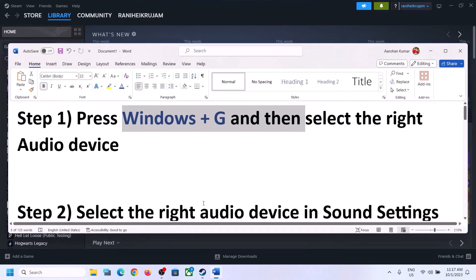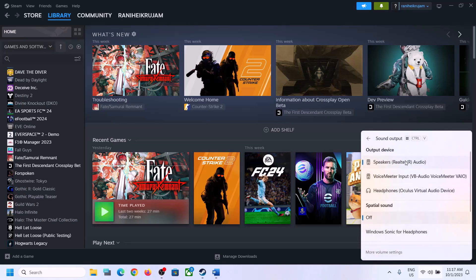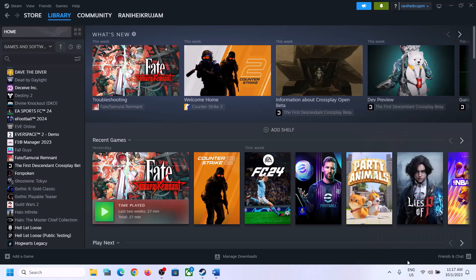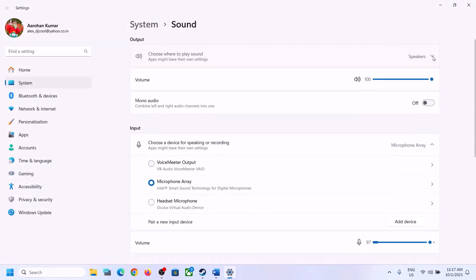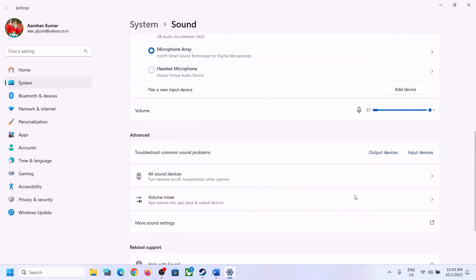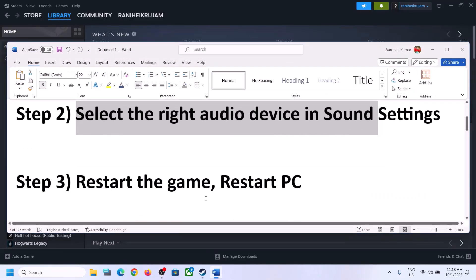The next step is to select the right audio device in Sound Settings. On the bottom right, click the speaker icon — you will see the sound volume bar. Click on the icon there and make sure you select the correct audio device — whichever speaker you want to use. Scroll down and make sure the volume is set to maximum for the game. You can also right-click the speaker icon, click on Open Sound Settings, and verify the correct speaker is selected. Then go to Volume Mixer and make sure the game volume is set to maximum.